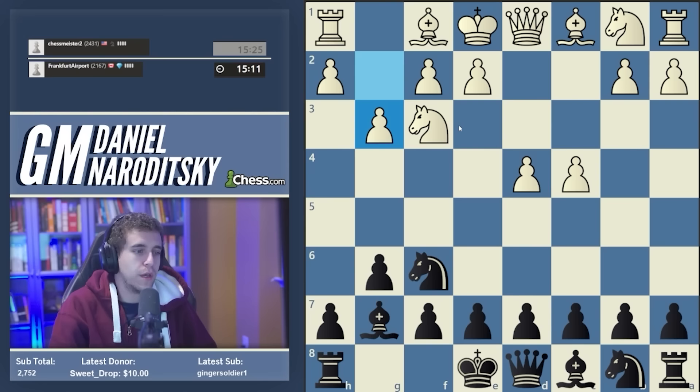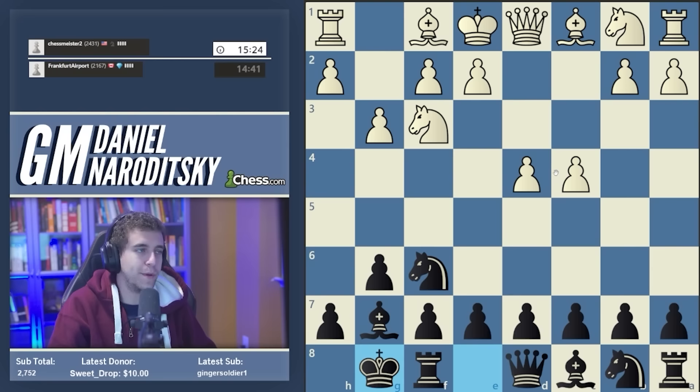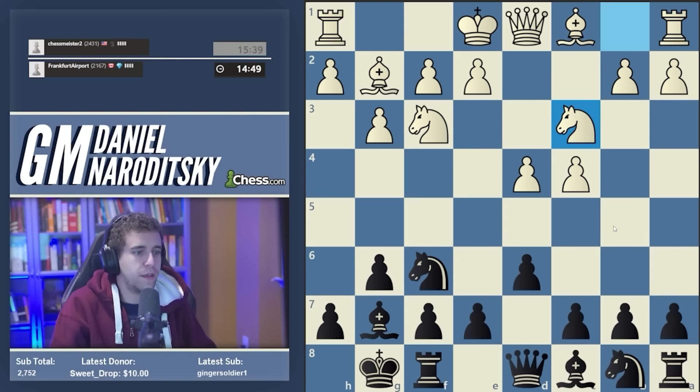Our opponent is trotting out the Fianchetto variation, which is one of the most reputable and positionally dangerous responses against the King's Indian — the line where White plays g3 and fianchettos their kingside bishop, then typically castles kingside. We haven't committed to a King's Indian yet; we commit when we push the d-pawn to d6. We can also play this in a Grunfeld fashion, castle and push d5, or a Grunfeld-Slav fashion with c6 then d5. But it's more fun to play this in a traditional King's Indian fashion, which is why we play d6.